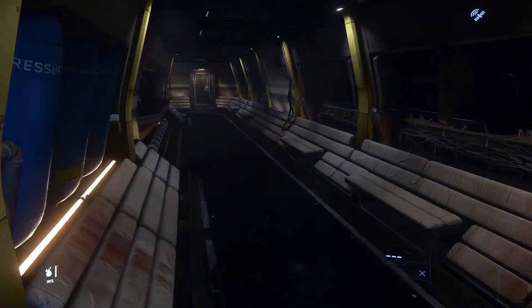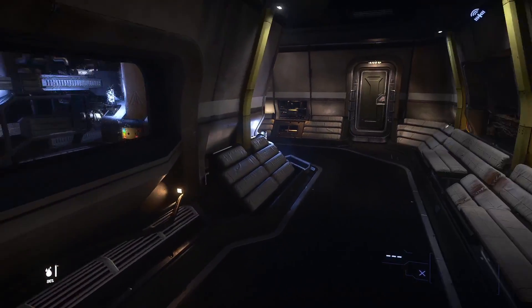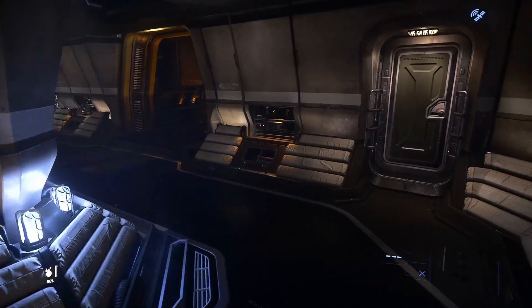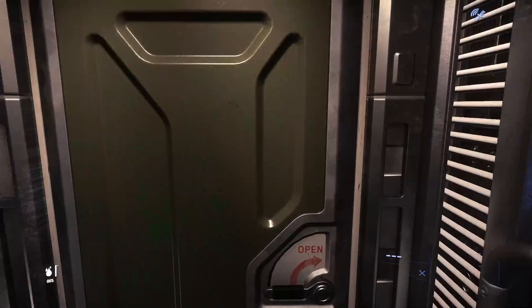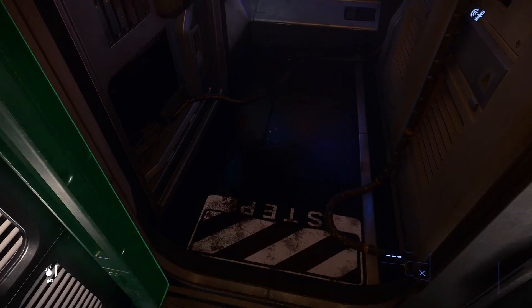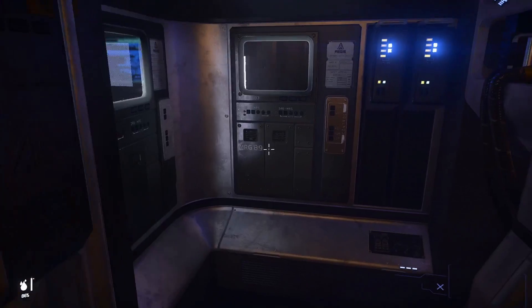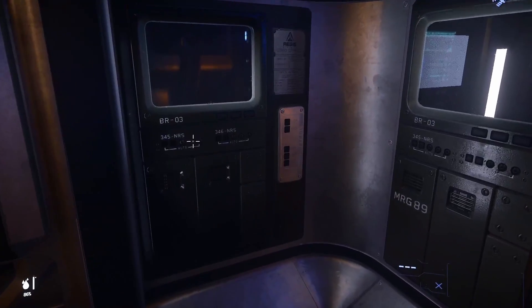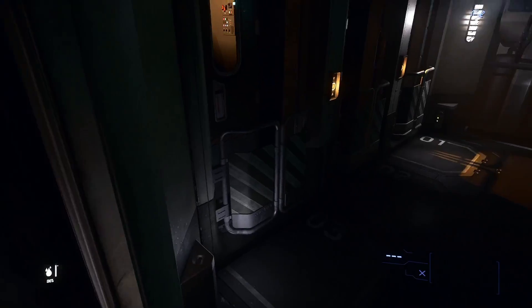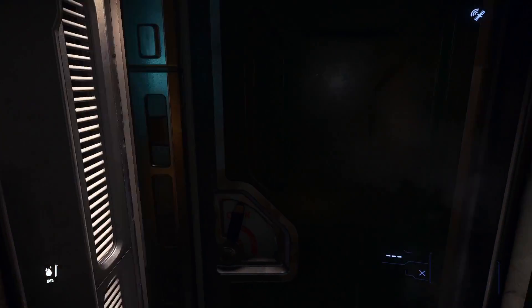Let's head down this hallway and take a look around. There's a small little maintenance closet, maybe an engineering closet, and an equally small — actually slightly bigger — closet with escape pods.